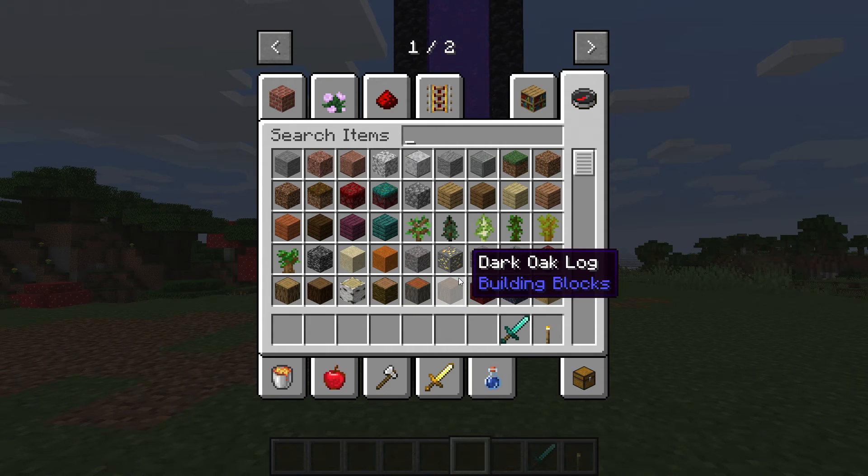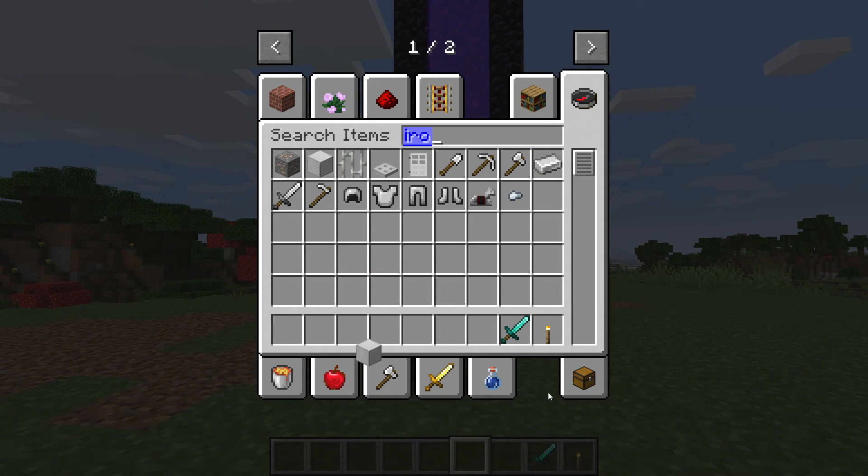First things first, we're going to need some iron, because of course our sword is going to need a hilt.